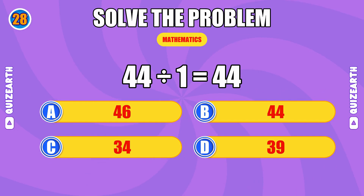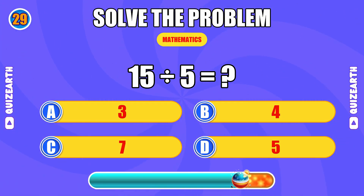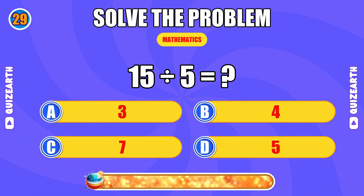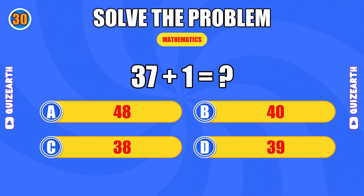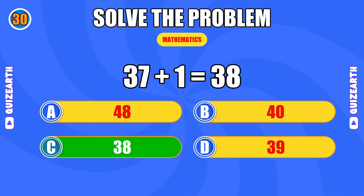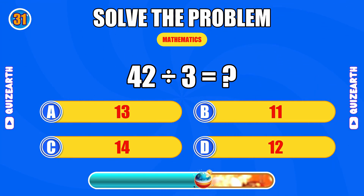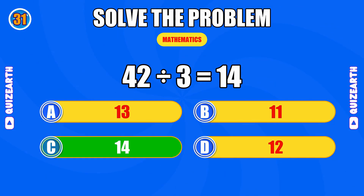How much is 15 divided by 5? Mind-blowing, the answer is 3. What do you get when you add 37 and 1? Spectacular, the answer is 38. What is 42 divided by 3? You're unstoppable, the answer is 14.